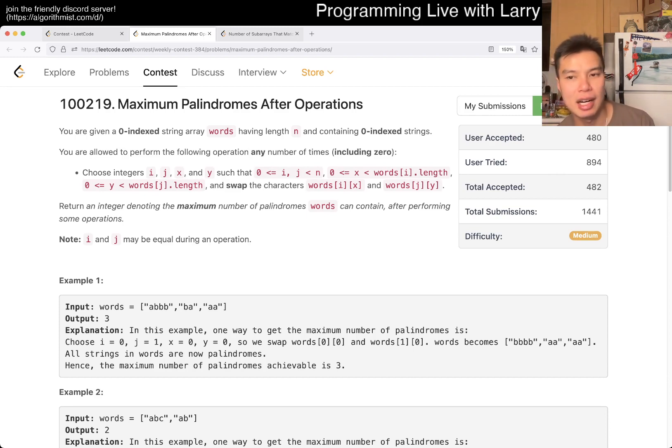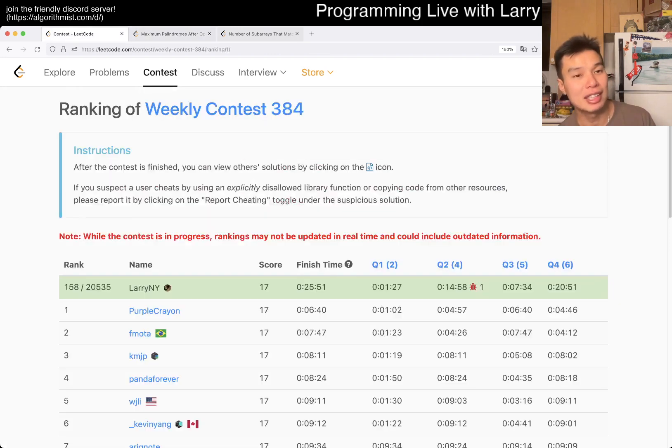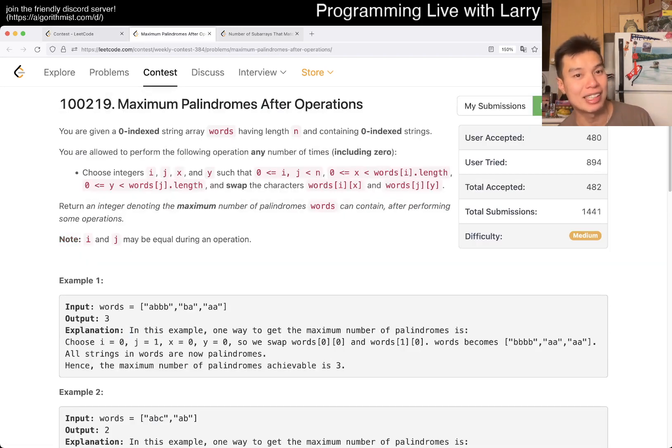So this one — I actually like this prompt. I think this is my favorite prompt of the contest, because it is the only prompt that requires any thinking at all. The other ones — I would say Q4 could require some thinking, but that thinking was done in the last couple of contests. You do the same thing you did the last couple of contests, basically.